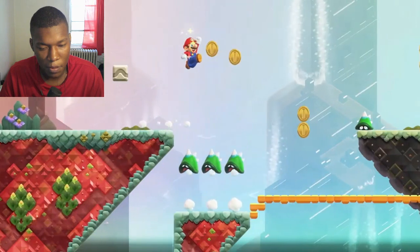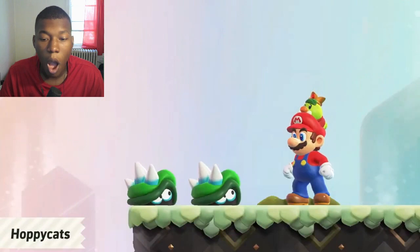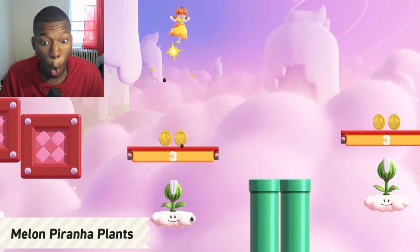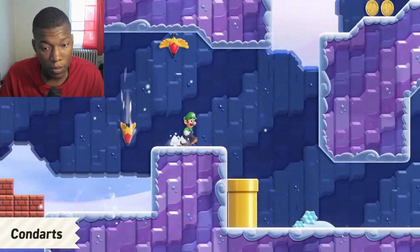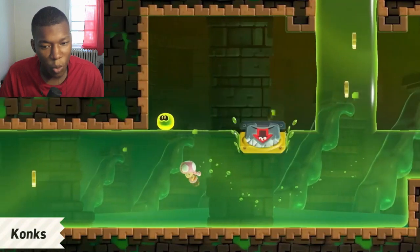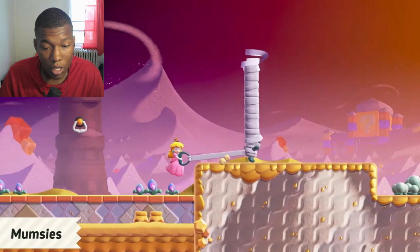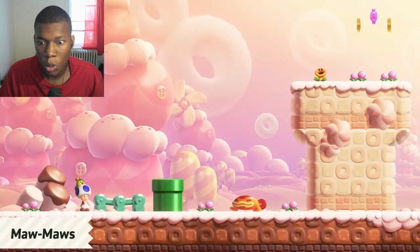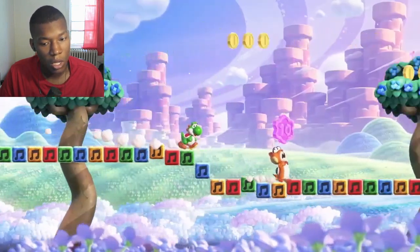Speaking of enemies, here are some of the new ones you'll find. Hoppycats will copy the player and jump when you jump. Oh, snap. Melon Piranha Plants will spit seeds from their mouths. Condarts will fly at you and stick their beaks where they don't belong. When Conchs attack, they'll even plow through goo. What? Mumsies can be unraveled if you position yourself just right, and will eat anything that comes too close to their gaping mouths. There are plenty more new enemies to discover as well.